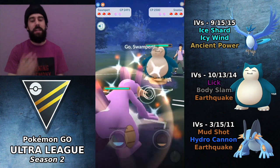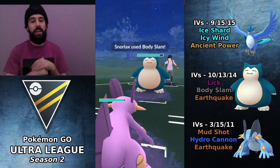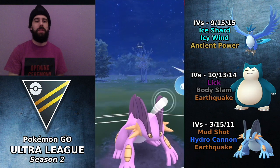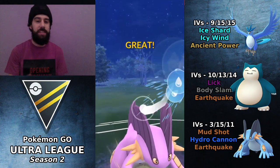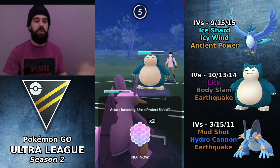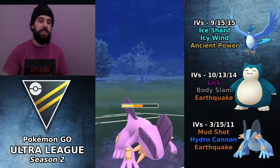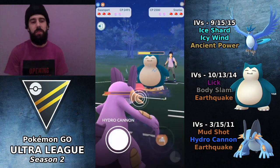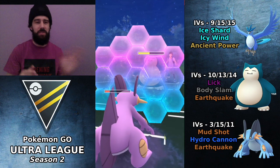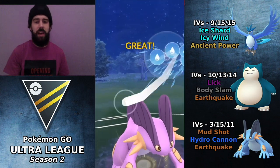He brings in Snorlax and I come in with Swampert. You could come in with Snorlax, but if he's running Super Power then the Snorlax mirror would be a problem. The main issue with this switch is that if he has Registeel in the back, we're going to be in a pretty difficult spot because we've lost our only hard counter to it. Articuno is going to get absolutely destroyed by Registeel, and Snorlax — although it could take a Focus Blast — is going to have a pretty difficult time depending on energy.